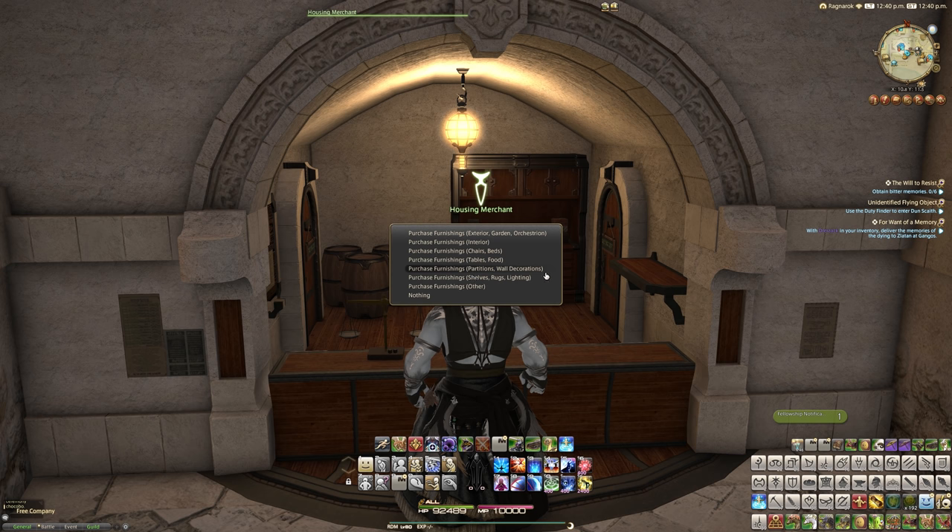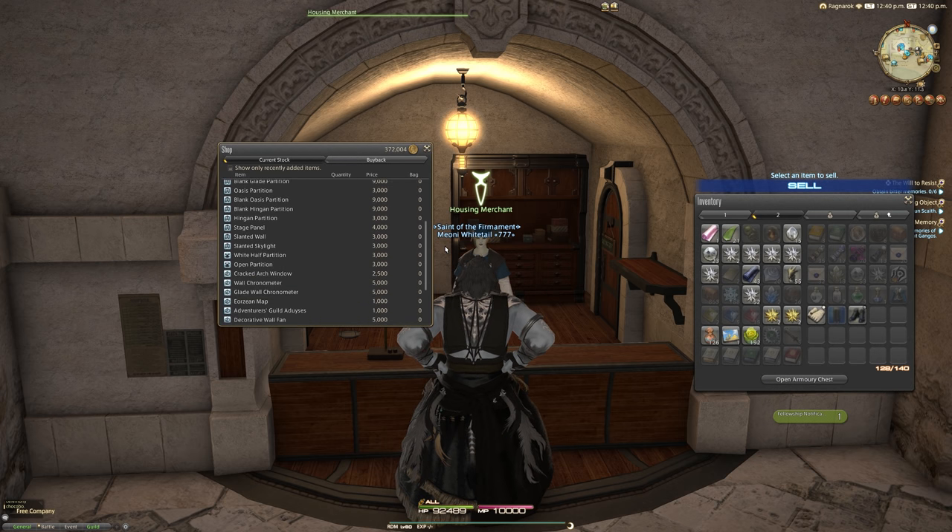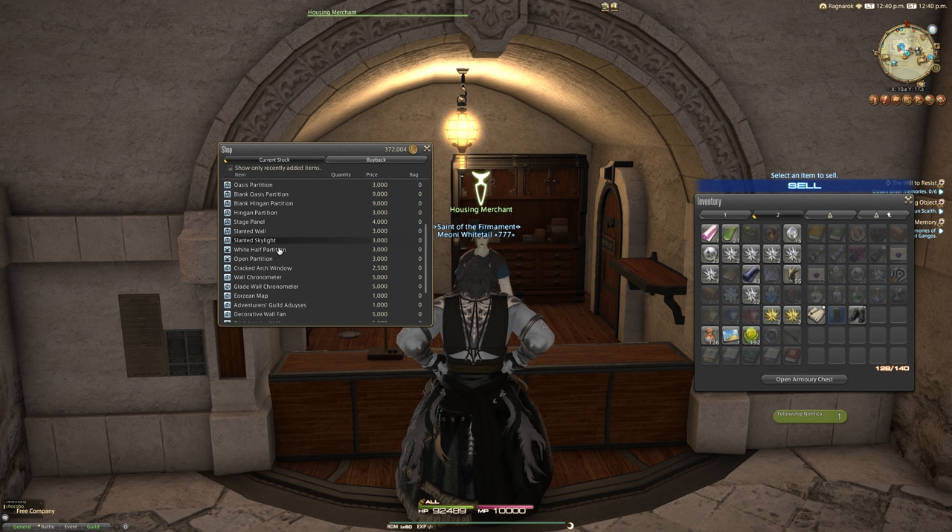I'm talking about two new wall items. You'll find these under the Partitions/Wall Decorations tab, and if you scroll down a little bit you will see the Slanted Wall and the Slanted Skylight. These will cost you 3,000 gil apiece. These are fully dyeable wall items designed to give you different angles inside your house — because everything is 90-degree angles at the moment, it's nice to have something that isn't. The slanted wall is described as a freestanding wall that adds fashionable and potentially confounding angles to any interior, and the skylight is a freestanding sloped wall with an inbuilt window to let the sun in.